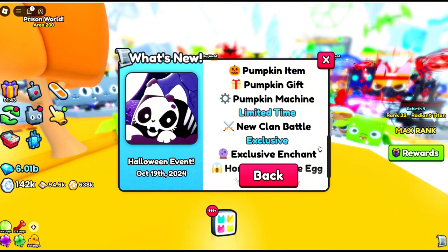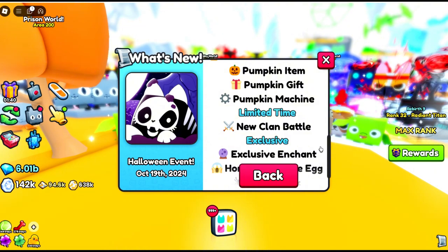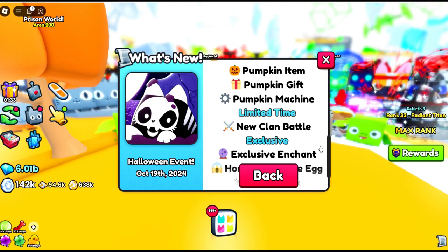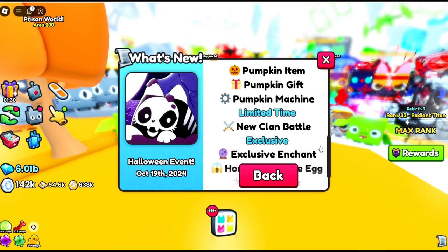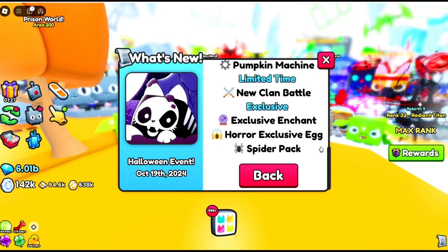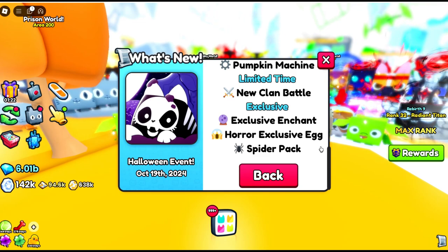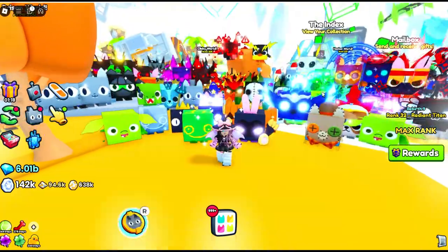I've swapped clans — I'm sorry for everyone in my old clan but I want to try the clan battles, something a little bit different since I don't normally participate in them. We're giving it a go this time. We also need to check out the exclusive enchant, the horror exclusive egg, and the spider pack — oh my days, that is a lot to take on!